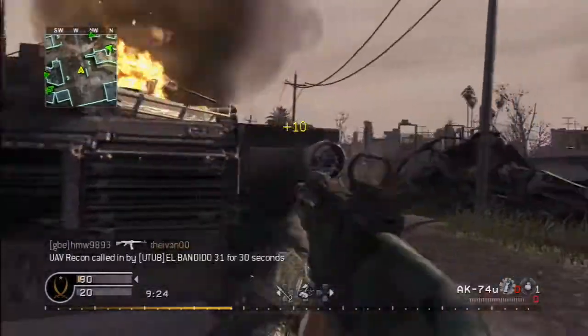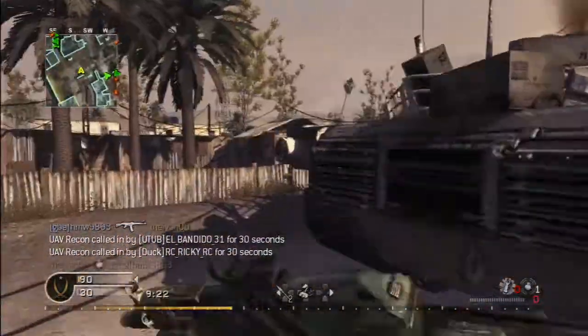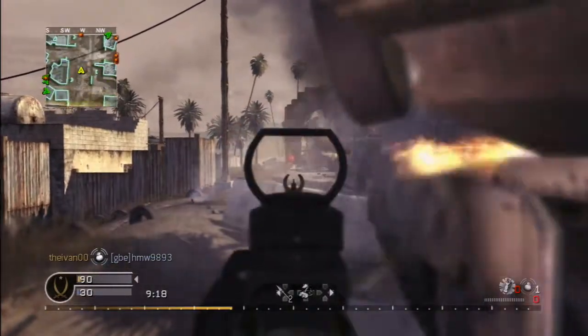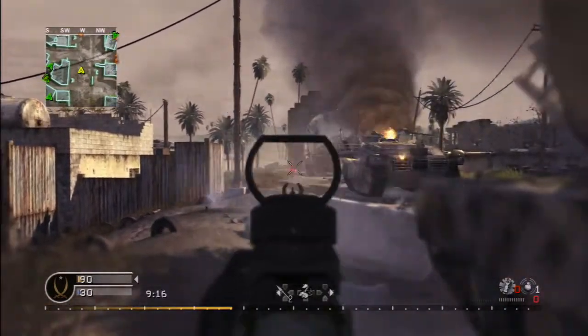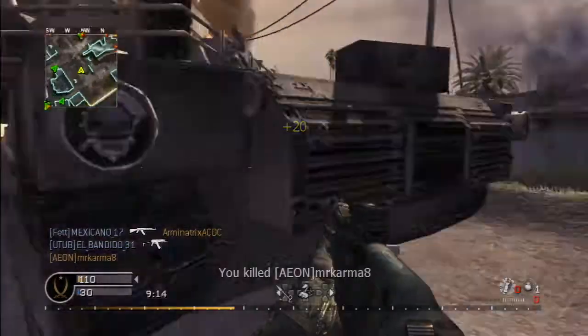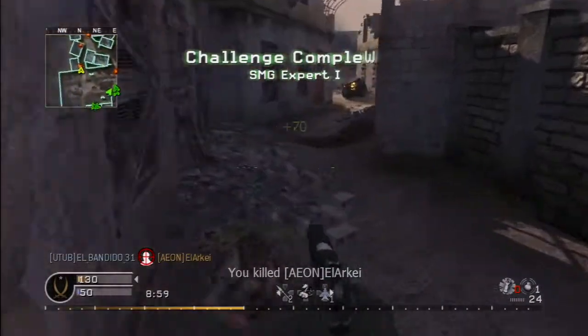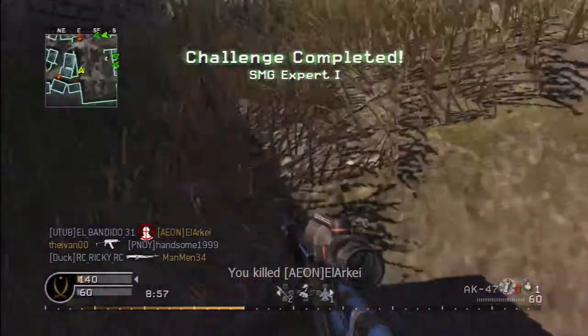The first one that actually caught my eye, and I think it's a good one, is the parabolic mic. This attachment allows you to hear or pinpoint your enemies that are using suppressed weapons on the mini map. I think that's pretty cool — everything should have a counter.